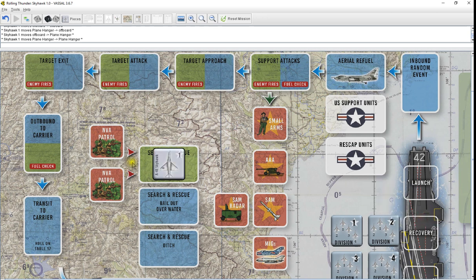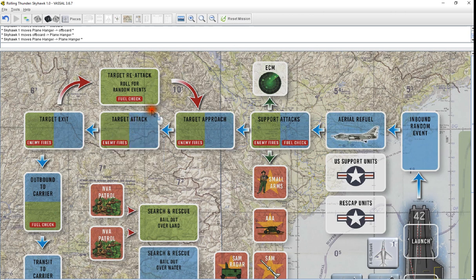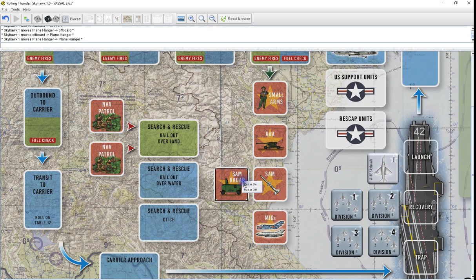Shot down over land, shot down ditch — it'll go there, and then when you're done, obviously go to return to the end to reset the mission. Your target, you come over here and you're going to hit this. I may put something in there to remind you that that's where the target button is, just to keep things simple. Radar on and radar off, just flags on and off. And then, of course, a reset.